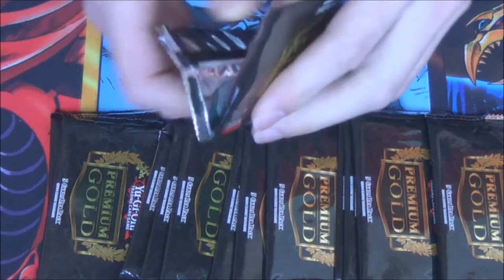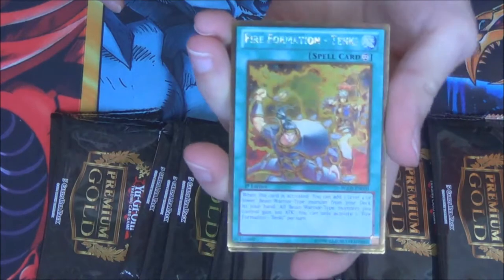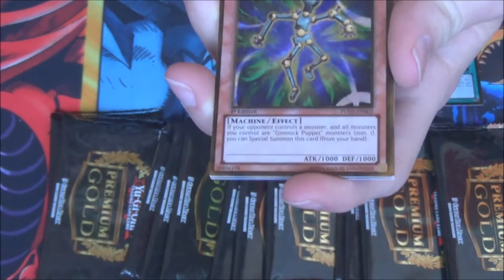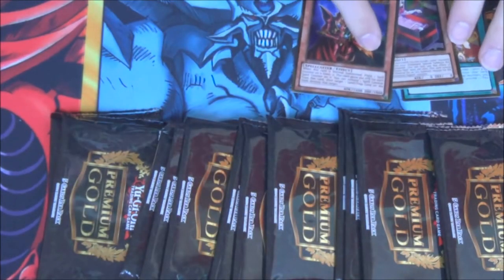I didn't really like my first opening, I didn't like what I pulled, so let's try and do a bit better. And that is a good start. We opened with a Fireformation Tanki, Gimmick Puppet Dreider Doll — not bad — Gimmick Puppet Magnet Doll, Trapstun, and Breaker the Magical Warrior. Kind of cool.